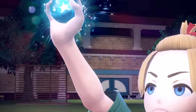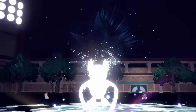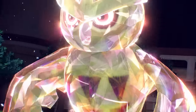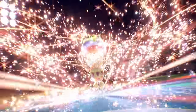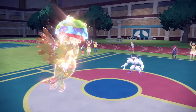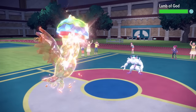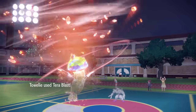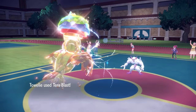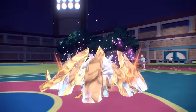I go for Tera Ground. The reason is to hit Steel types, but also to ensure that if they switch into Garganacl, I can hit it for big damage. I put the earth on my owl head and fire off a Tera Blast as Grimsnarl stays in and continues to sleep, which is fine. After a Nasty Plot, I'm going to do well over half with the STAB boost from the Tera.